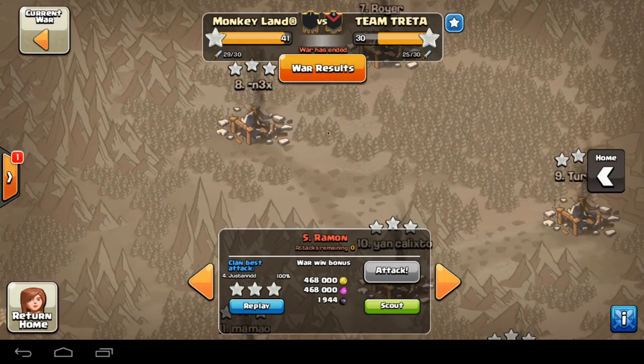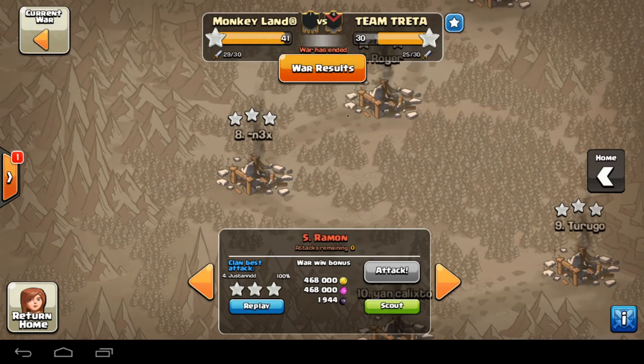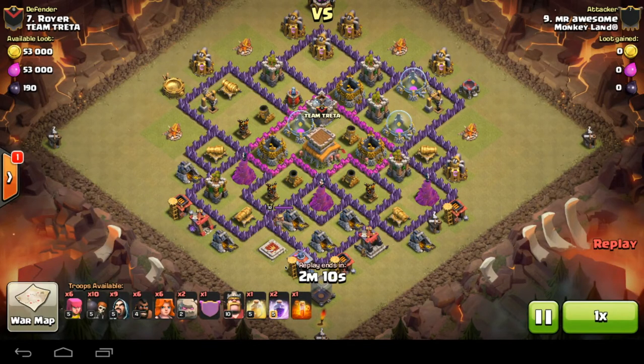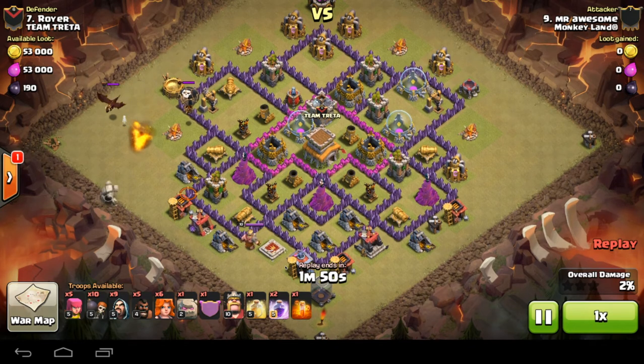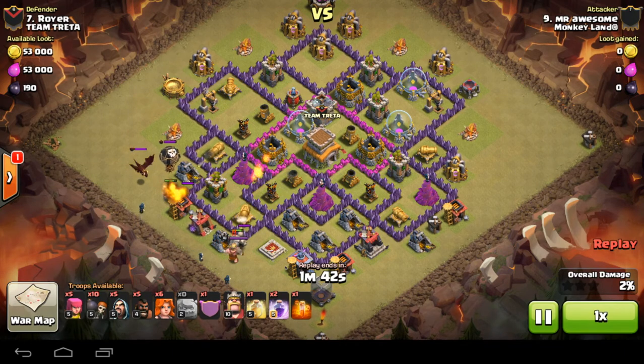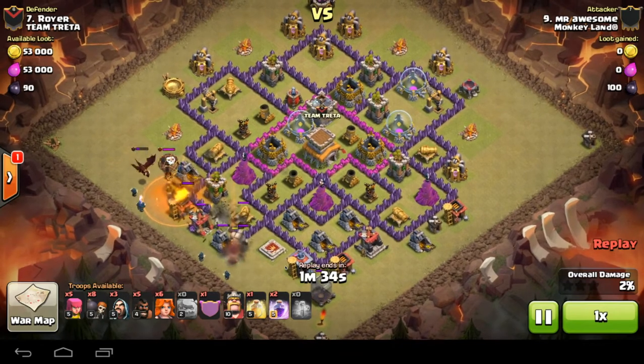Another guy who had a six-star war — Mr. Awesome. Let's have a look at him attacking the top Town Hall eight, which obviously ticked someone off — doesn't like people attacking up. He actually brings the wrong spells to this attack — it's a valk attack and I think he meant to bring more heals — but somehow it ends up working out. One hog in to trigger the CC, dragging them over to the fireball builder hut to kill them.